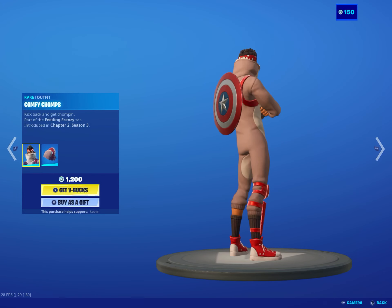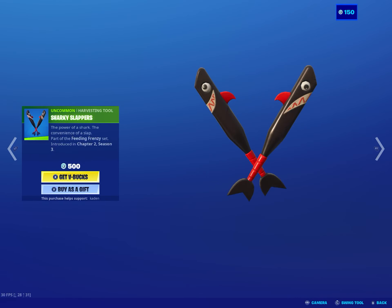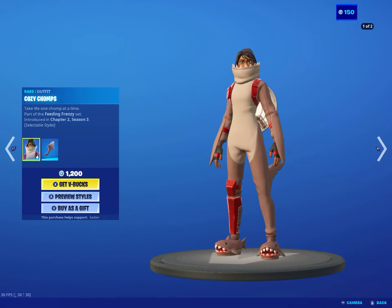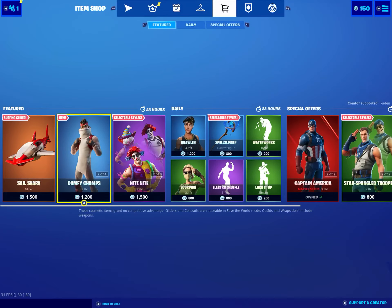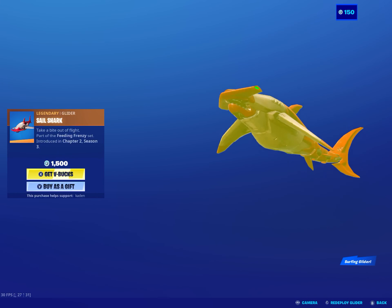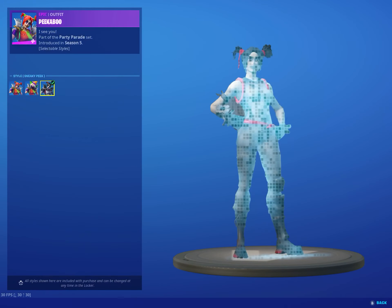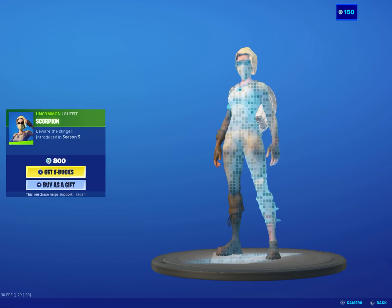This one has styles — no tail. This one actually doesn't have styles. The female version is definitely a lot better, as usual — they're usually just not. But this is a very expensive glider. Why is it that color, I will never know. But the clown set is back.